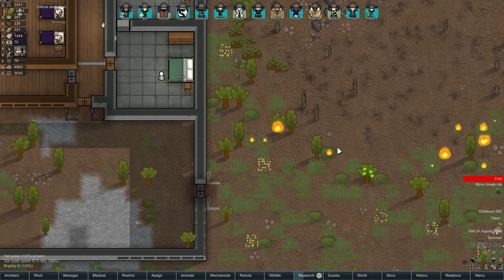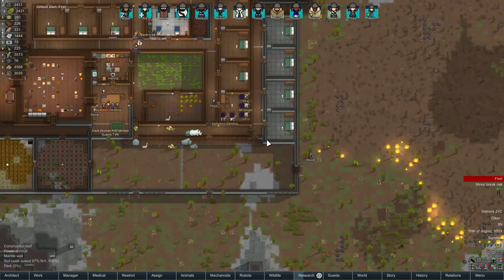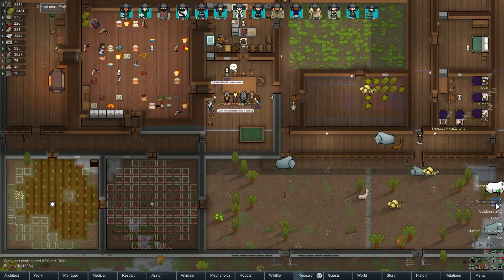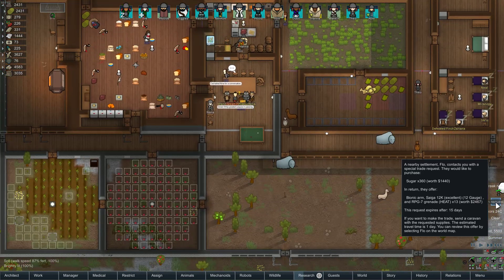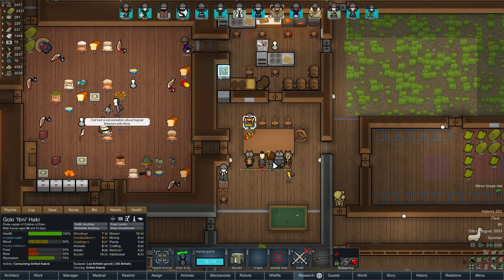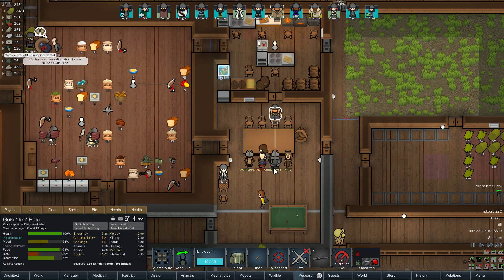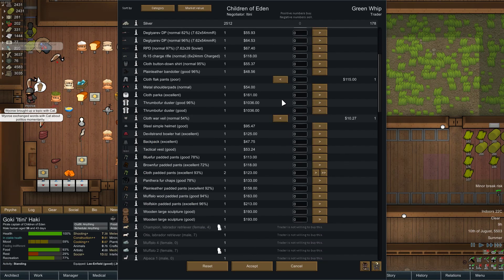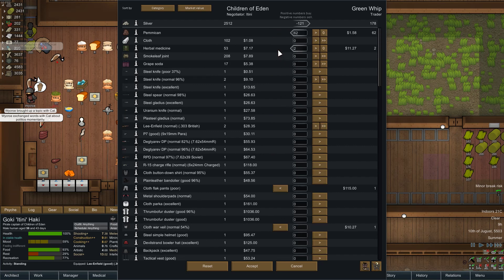The trader doesn't want sugar or cool stuff. Oh, there's the trader here. Can you finish your meal and then trade? You have pemmican, herbal meds, and some clothing. That's it. I'll take the pemmican and meds, and we're going to sell you a bunch of crappy melee weapons — maybe some non-crappy ones too.